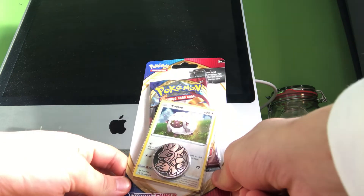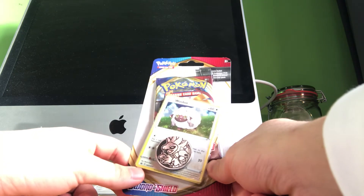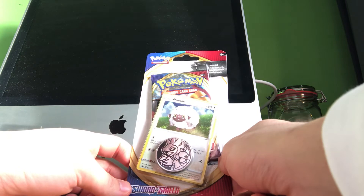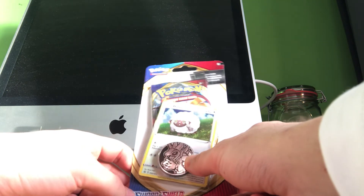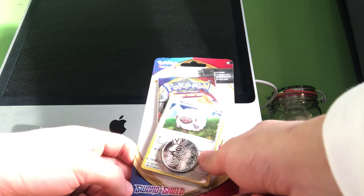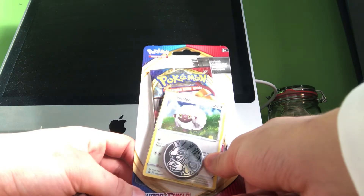Hey everyone, today we're gonna open up a sword and shield single blister. This single blister has a foil promo wooloo card, a dragon coin, and one sword and shield booster pack. I also got the exact same blister pack but then with the gossy fleur, but we will open that one up in another video.